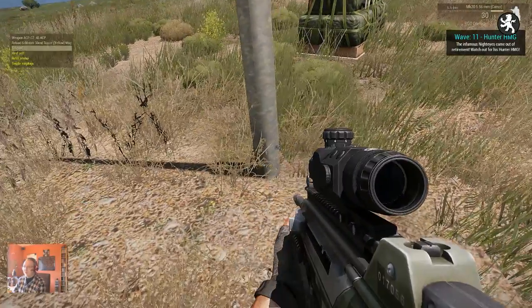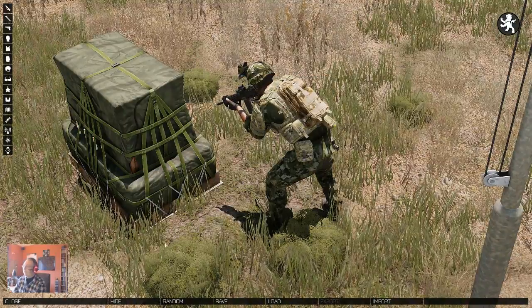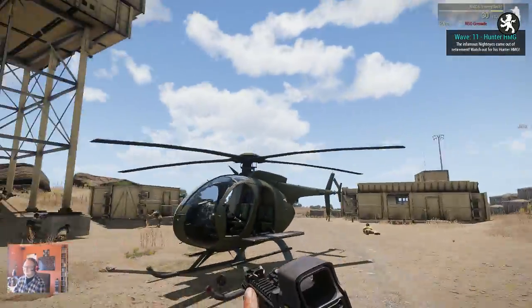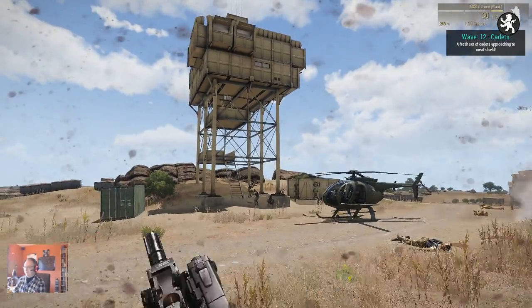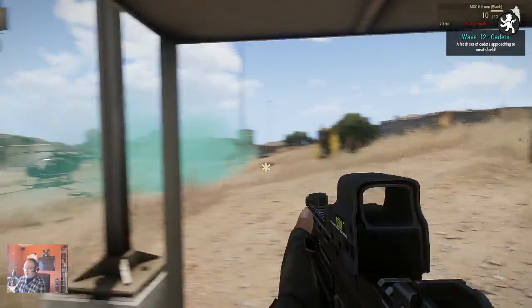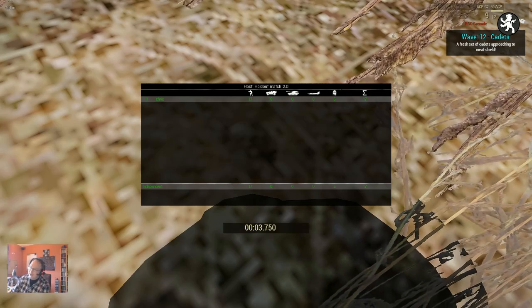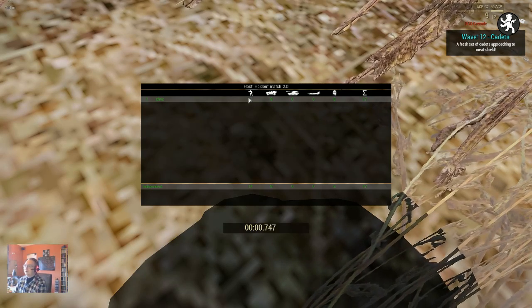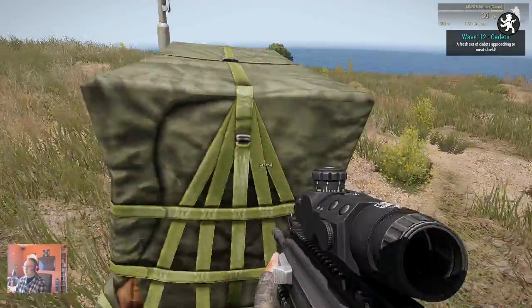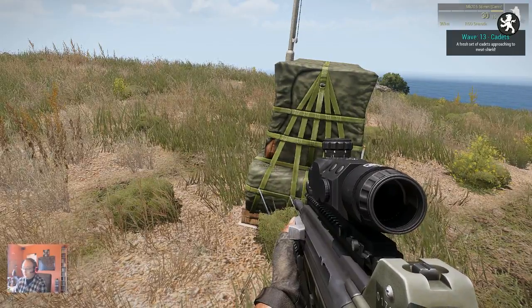We're just going to do this last suicide round, which is me going in with grenades. Yes, they died — and as you can see my kill stats went from 18 to 17, which means when you kill somebody with a grenade you get a negative impact because you're supposed to shoot them and not throw grenades at them. Anyway, thanks for watching — later.